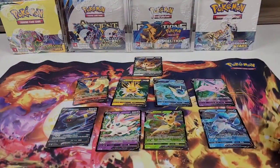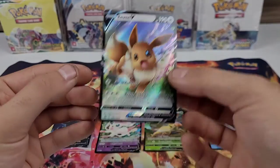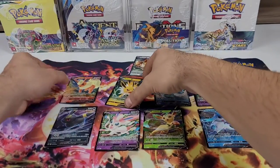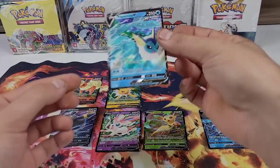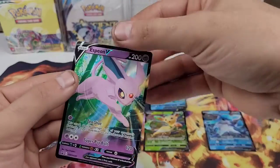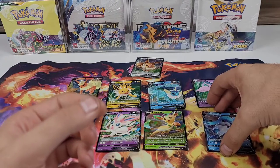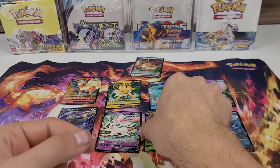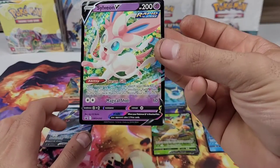Let's go through the promo cards. We have the Eevee, Flareon, Jolteon, Vaporeon, Espeon, Glaceon, Leafeon, and Sylveon.